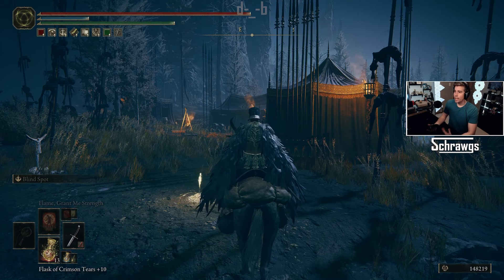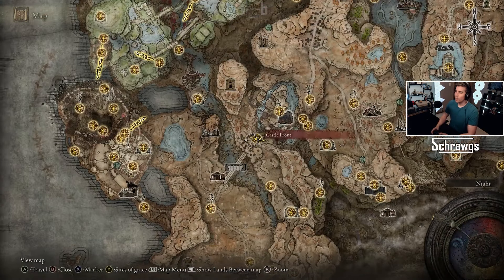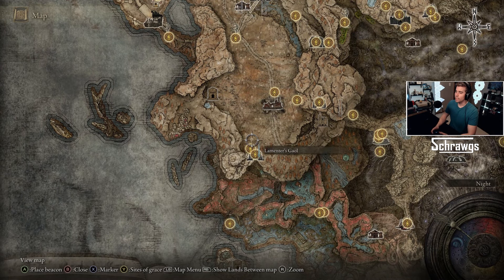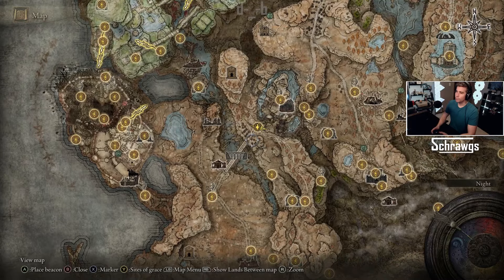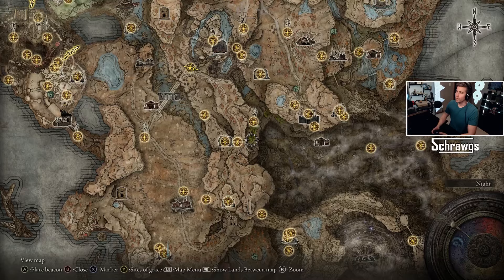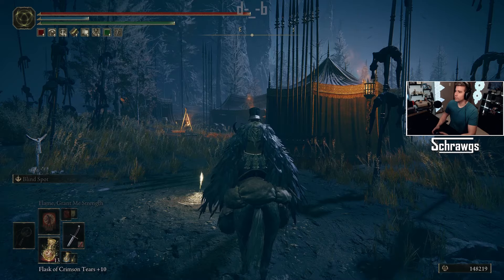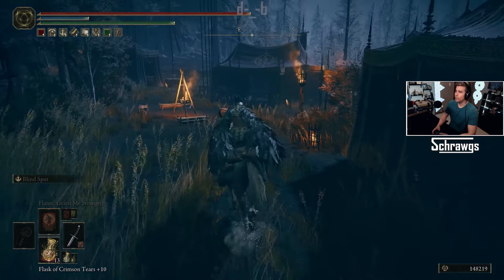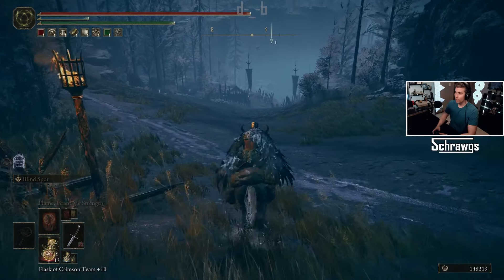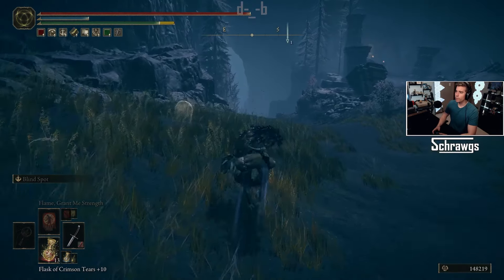Finally, if you're just starting out and want to get this item or you don't have those sites of grace, I'll go through the main path to get there. There's nothing stopping you — you can get there right at the beginning of the game. Basically this is where you start. You can walk here, cross the bridge, and now I'm at the Castle Front site of grace. We're going to go down here, go through some caves, and then we'll end up in the river and make our way back there. Starting off, you're going to want to make your way down to this lower area. Once you get to this fork, you can either go right or left — you want to go left to go even further down.